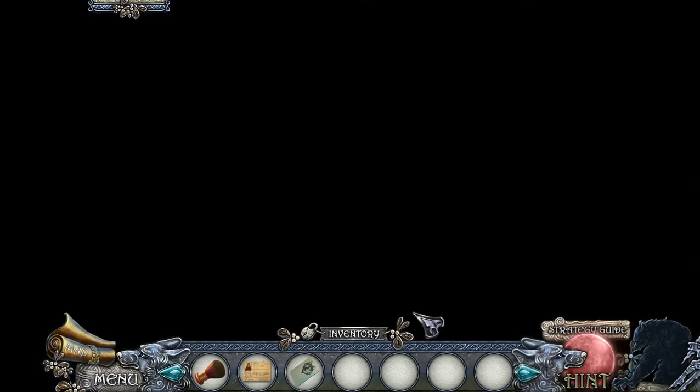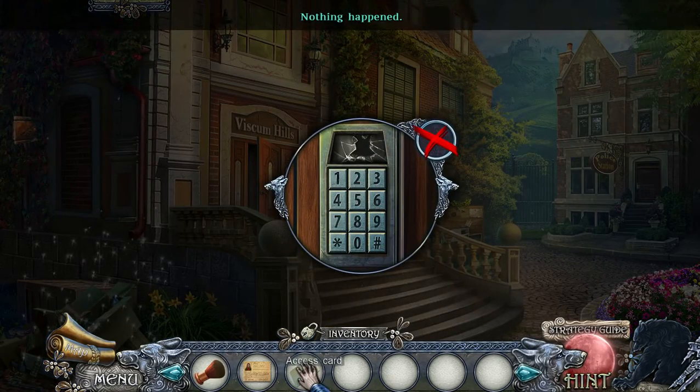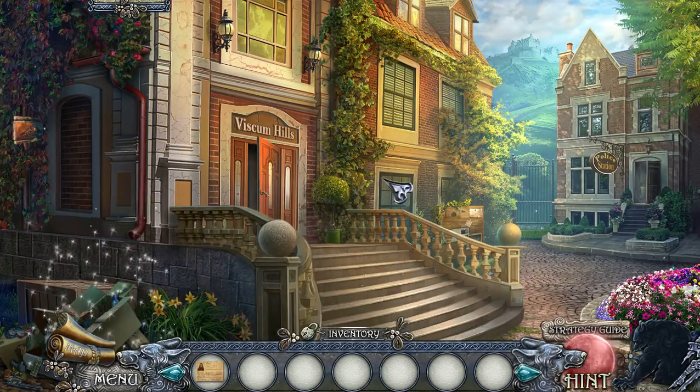So we've got an access card, so let's go to the police now. You have to use the access card and dust off this area — so you learn the access code is 483.